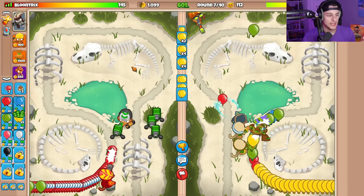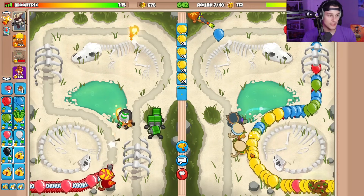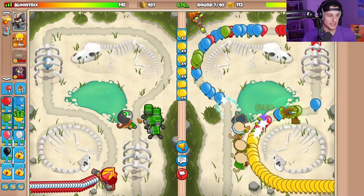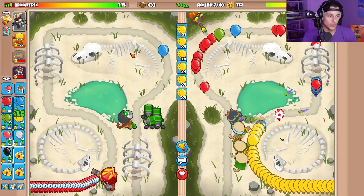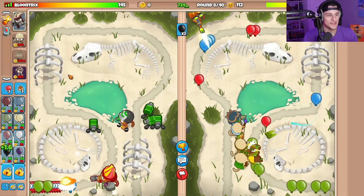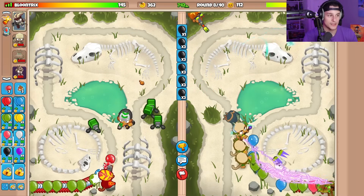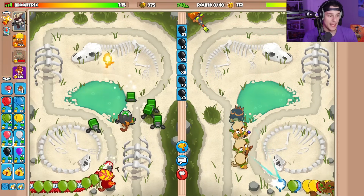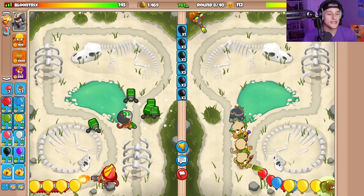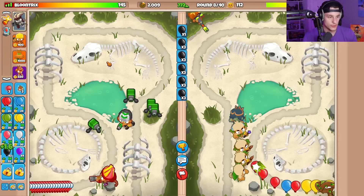Round seven is here. Grouped yellows. Did he go for another Druid of the Jungle? Yes, I think he did. He also went for the Heart of Thunder on that one Druid. If I just had a tower boost earlier on I probably wouldn't have leaked, but I didn't want to waste a tower boost on that. I swear, if that ends up biting me in the back, I'm going to be so sad. Round eight is here — back to Spaced Blacks — and ultimately we want to upgrade this engineer right here to a Sentry Expert. Bro is still sending me grouped reds; at least he's getting money one way or another with those Druids.